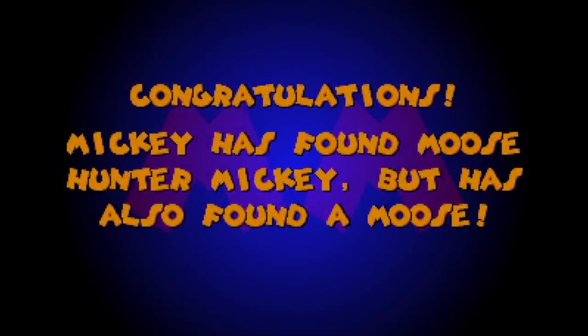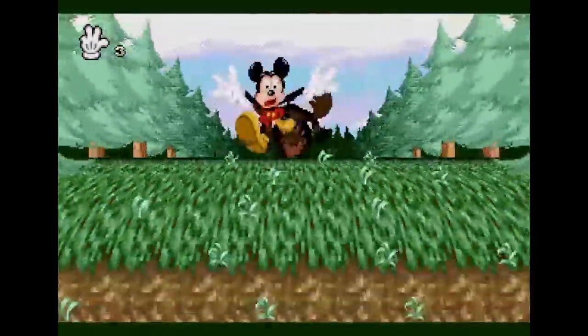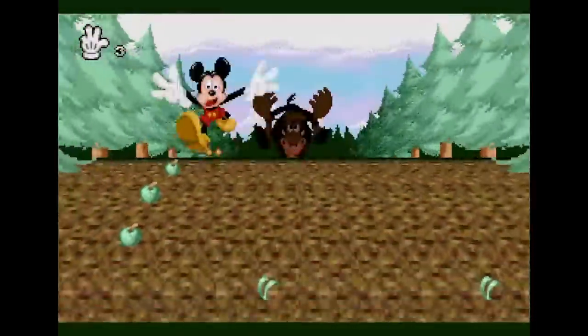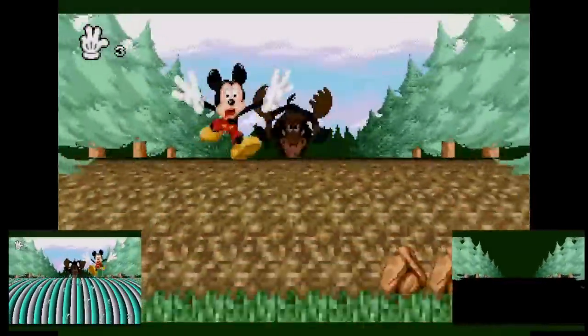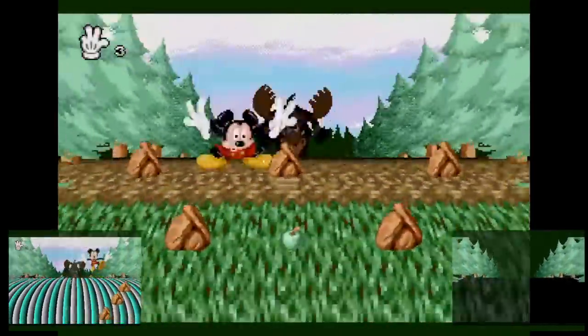Congratulations - Mickey has found Moose Hunter Mickey, but has also found a moose. So this is probably the most technical 3D section in the game in terms of the number of tricks going on. I'll link to the video that explains exactly how we do this, because it's well worth the watch. It's extremely tricky to code, but it's also pretty tricky to play.